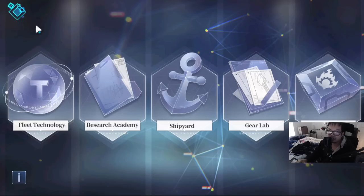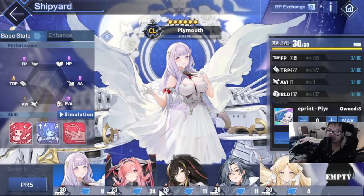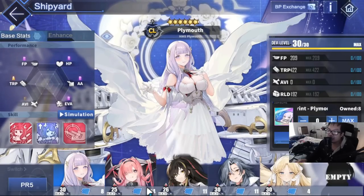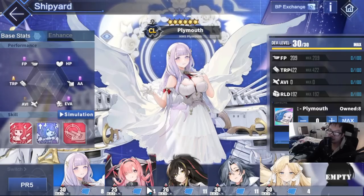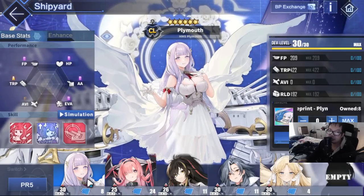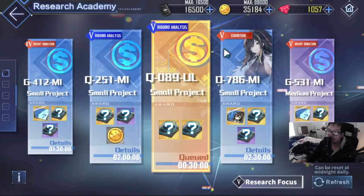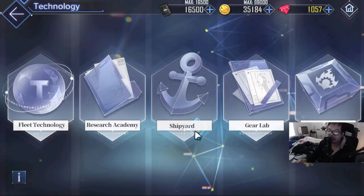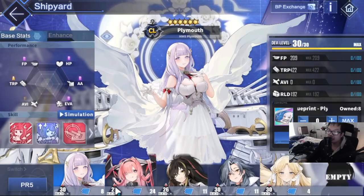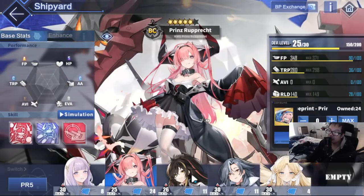One thing you can do if you're really far into a season is make sure at least one of your ships isn't at Dev 30 already. What this does is once you Dev 30 a ship, their face missions — which are called 'D something' — won't show up anymore. So in this case, Harbin shows up and my Harbin isn't done yet. Same with my Prints Wrapper — not done yet.